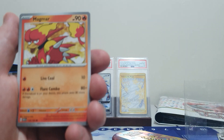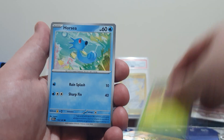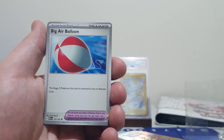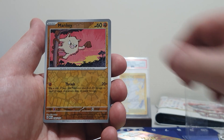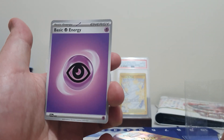We got a Magma Shelter, Bellsprout, Horsea, Nidoqueen. We got a Victory Bell, Big Air Balloon, Reverse Persian, Mankey Reverse, and a Nidoking with a Non-Holo Psychic Energy.